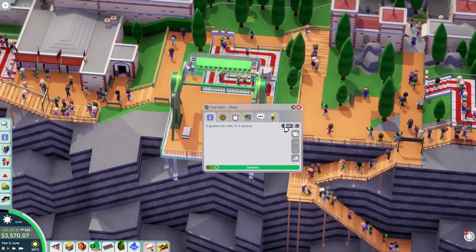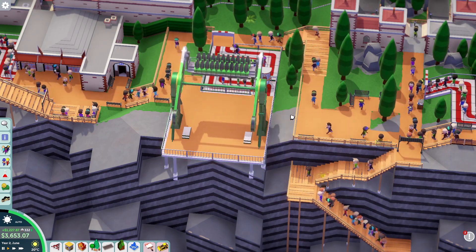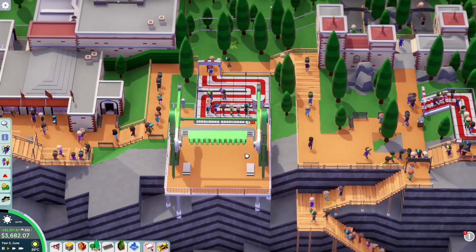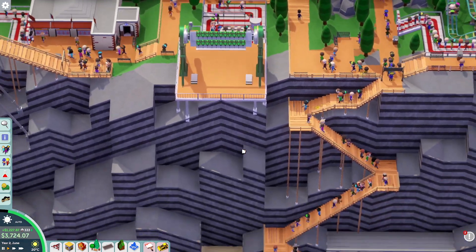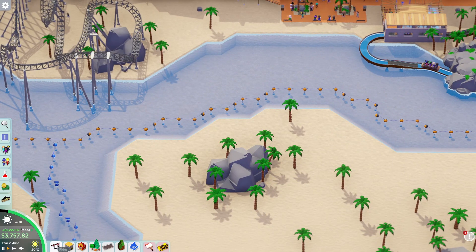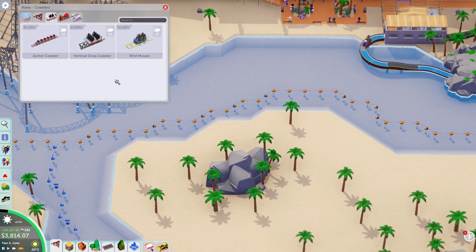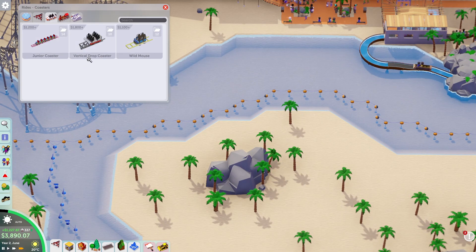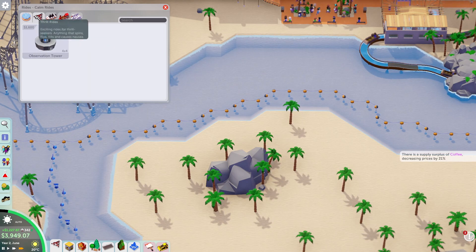Let's rank this up to five — there we go. That's got to be exhilarating. Let's speed things up a little bit. We've got the wild mouse already, we've got the vertical drop. We could put a junior coaster in but I feel like people want something more exciting.